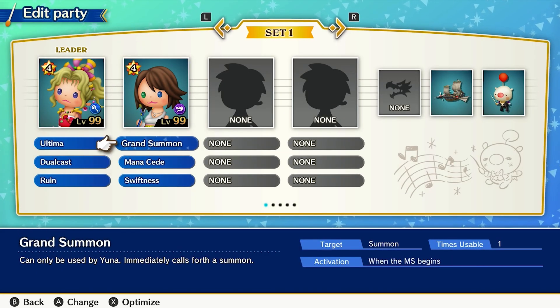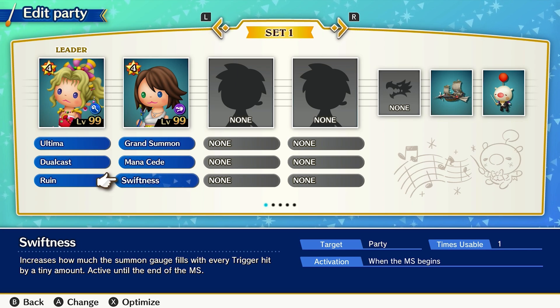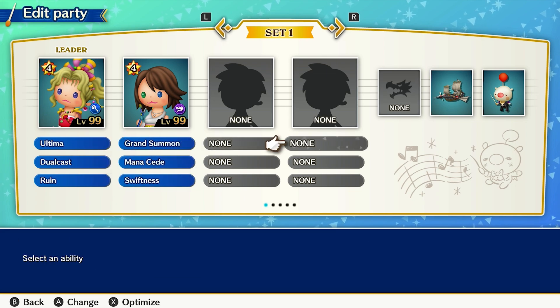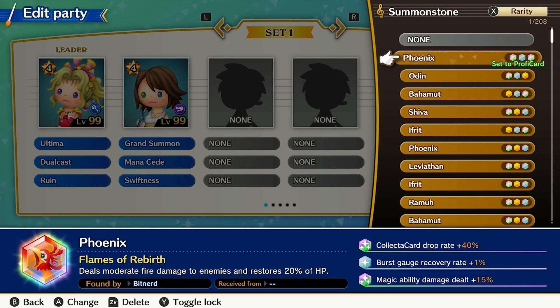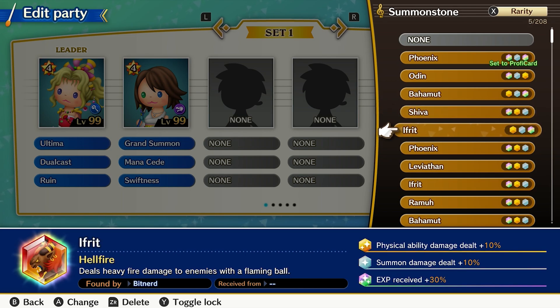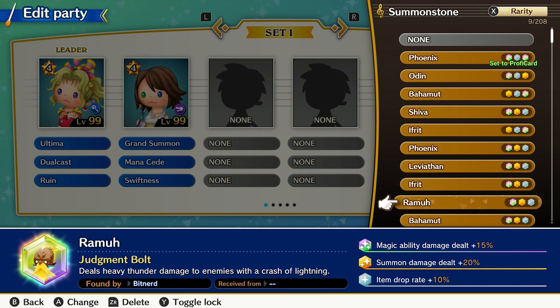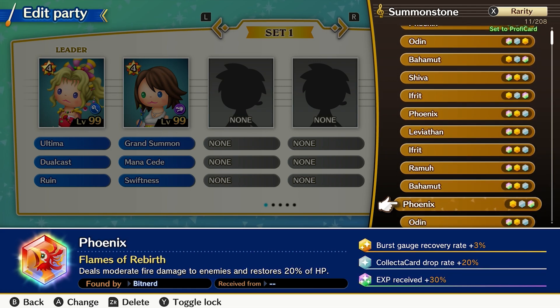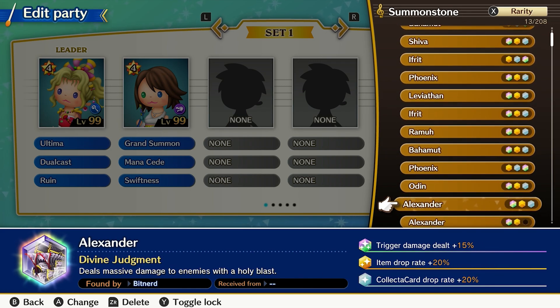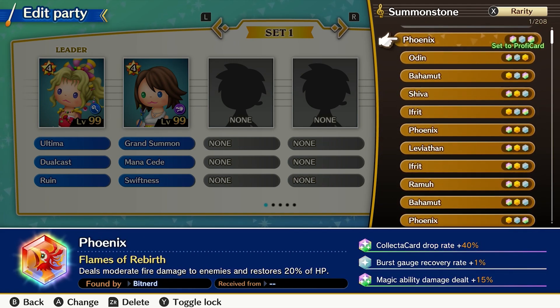Yuna was my second most helpful character, as she's able to decimate with summons which clear out early enemies quickly and can potentially hit bosses hard. Grand Summon causes the summon to appear as soon as a song begins, while Mana Seed and Swiftness ensure they come out more often. After that, it's best to tailor the summon to the situation, especially in terms of weaknesses and resistances. Keep in mind that while Knights of the Round and Bahamut hit harder, they also take longer to bring back, so look at how the song goes and decide whether it's better to hit hard and early or consistently throughout.